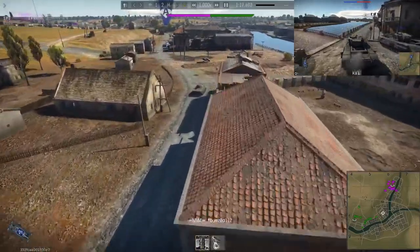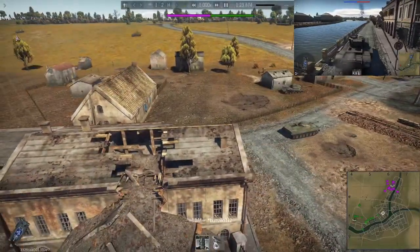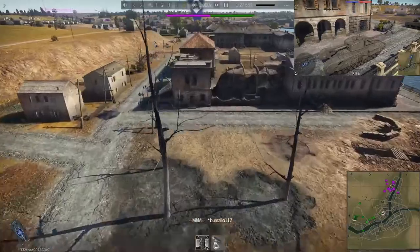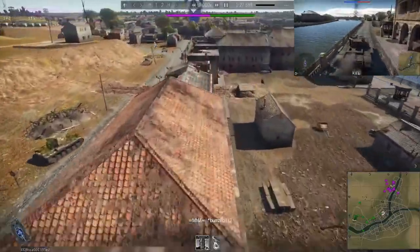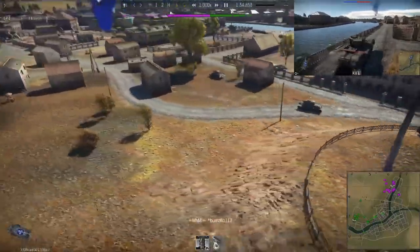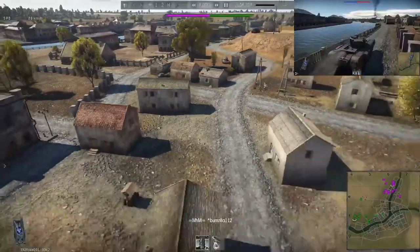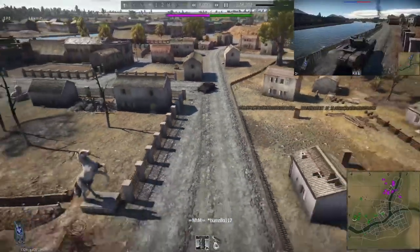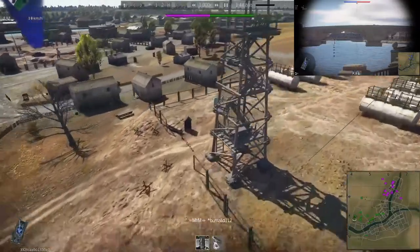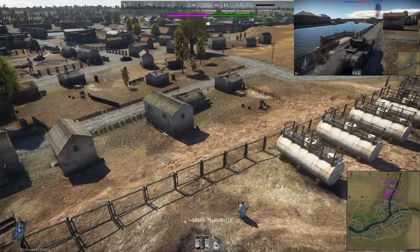We got a BT-5 — of course, the little cap rusher. As you can see, these are the general normal approach routes that a lot of people take. They come in between these buildings here. You can easily get shots on them; if you're in a fast enough vehicle you pull into this location and you have shots on them all day long.